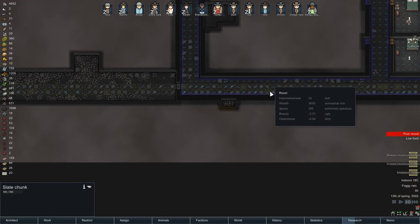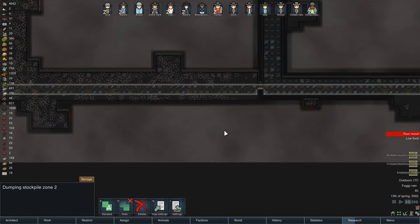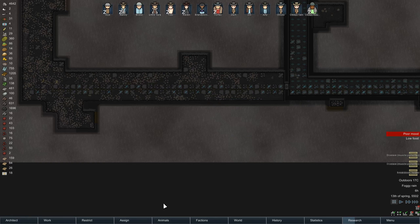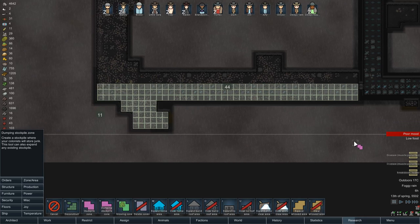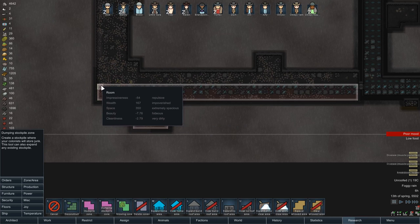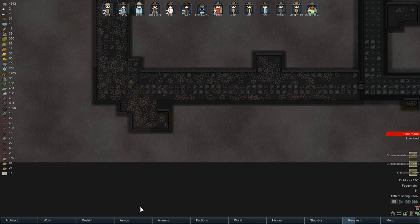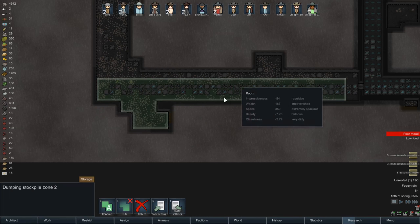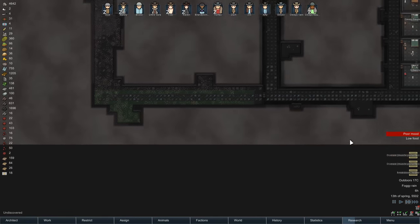Now this stockpile - I am kind of wondering, do we get rid of this part now and get the stuff hauled into here? I think that might be a good plan. Pause. So this stockpile - let's delete this stockpile. Zone, dumping stockpile. We can use this area down here as well. Actually no - because they're going to come through that door. Get rid of that, we'll do that a different way. Dumping stockpile, like that. Okay, that works. Then storage - priority is going to be preferred. Clear everything, and we just want chunks. Cool, done. Peachy peachy peachy.